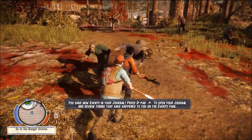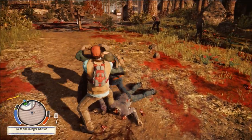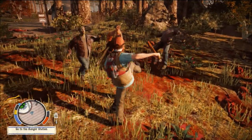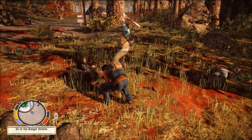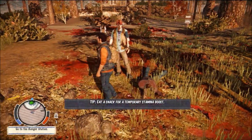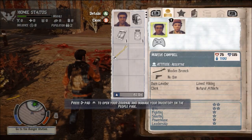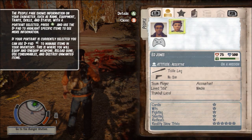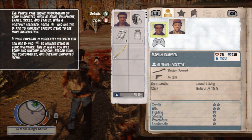We've been spotted. Nice. We may as well take out these two as well over here. How come you get a baseball bat and I get a stick? Open your journal by pressing up on the D-pad. I don't think we can change people just quite yet. So we've got a stick, we've got some food, and we've got antibiotics as well.